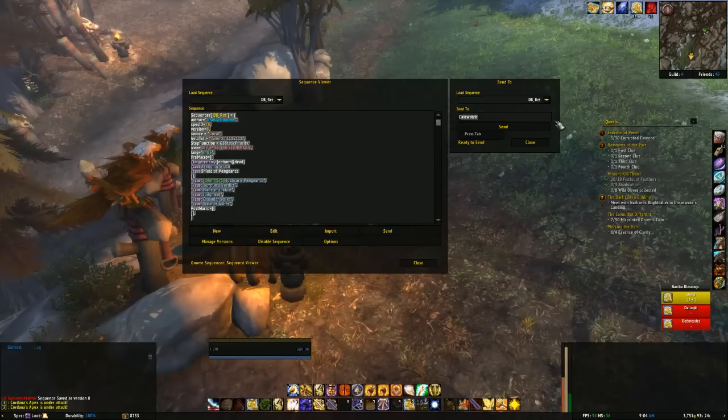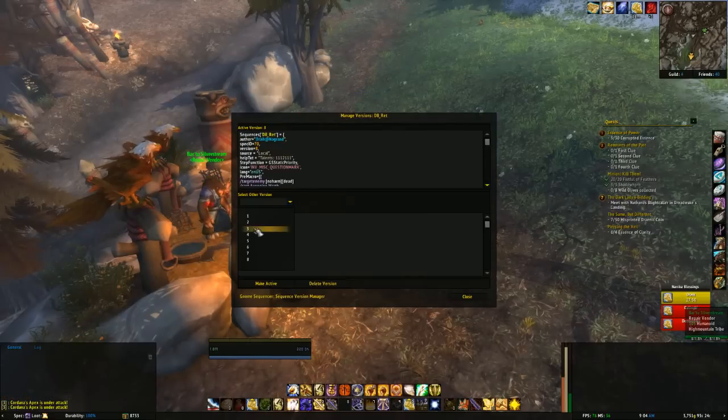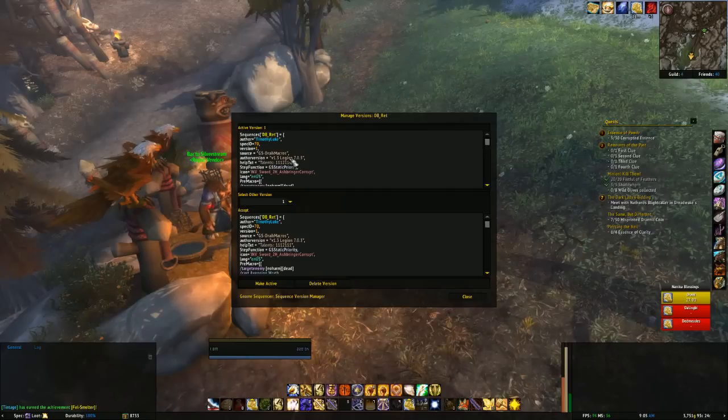There's been a lot of confusion about versions and disabling sequences. For example, I've got DB Ret at version 8. If I want to delete some older versions, I can go in and delete them — I don't have to delete them in order, I can delete in any order. Versions seven, four, and others can be removed, then I make version 8 active. Any version listed as source equals Local can be deleted.